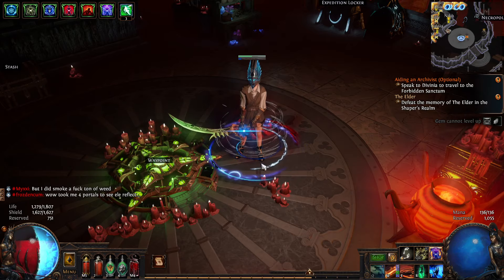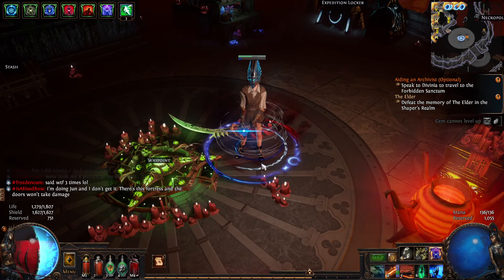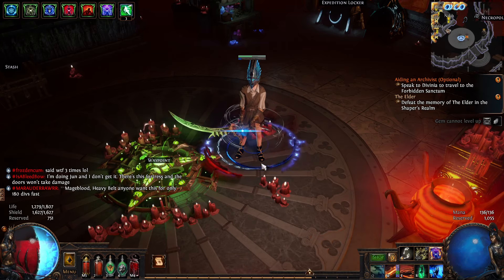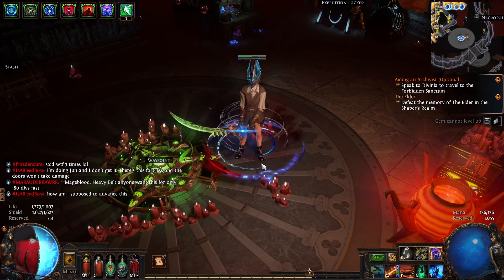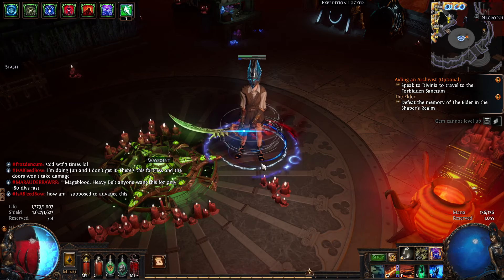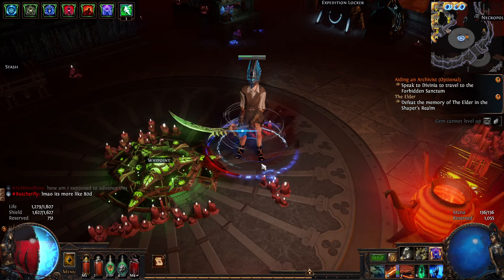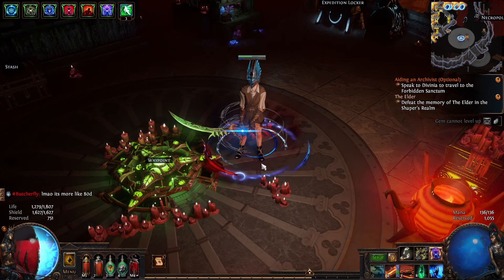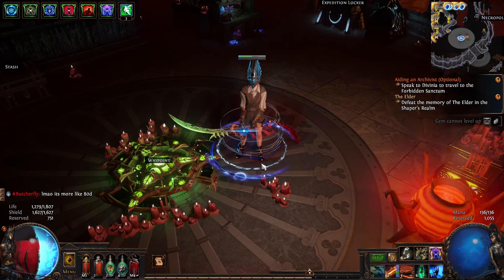It's a minion defense mastery, and what most people do is try to run it on some high-health minion — like the big fire aura guy on the Guardian. That usually requires quite a bit of scaling because those kinds of minions still take quite a bit of damage and you need to make sure they maintain a certain health threshold and don't die, because links cause you to die if the minion dies.